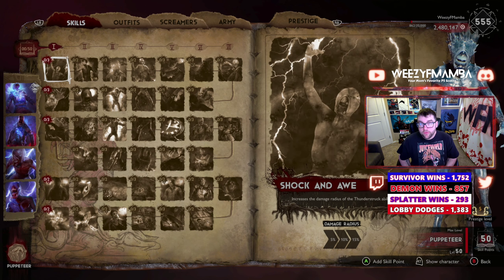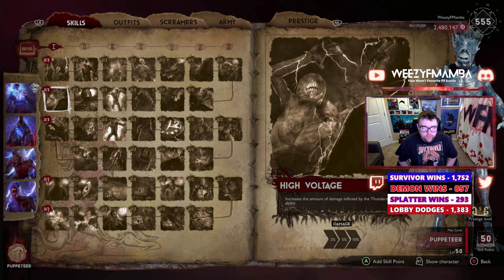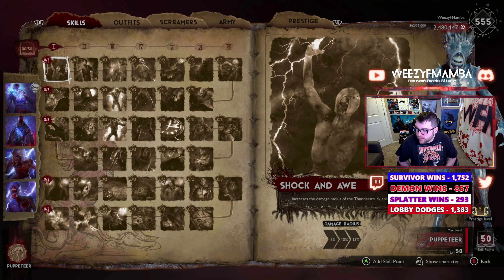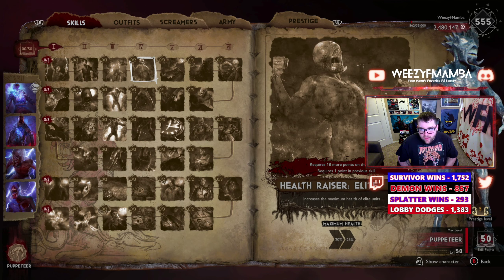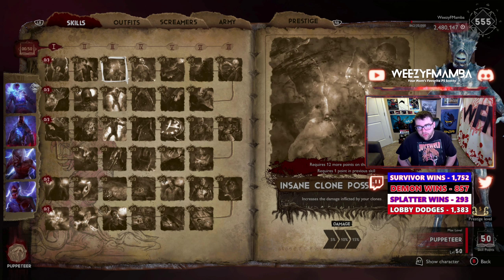If you've played demon before or you're brand new, you should know that columns and rows are a little bit goofy. We have to spend a specific amount of points prior — the little lines in between each square on the skill tree determine the route you have to take to unlock perks. For example, I need 18 more points on the skill tree to even go into column four, and one point in the prior skill tree to unlock that.